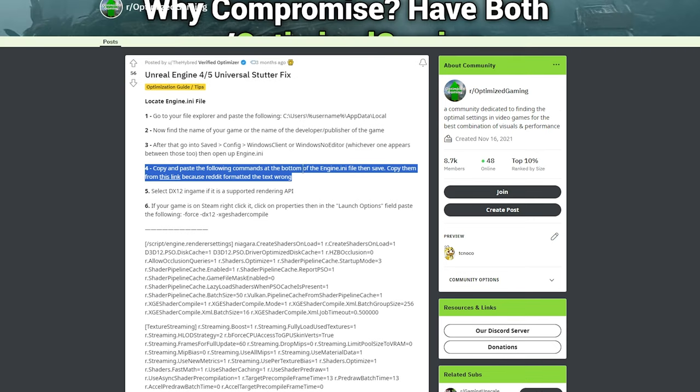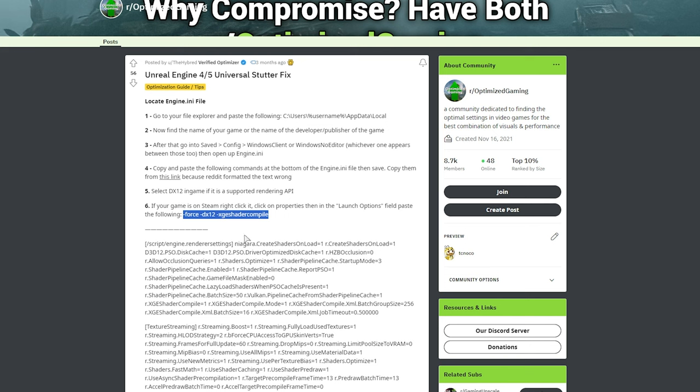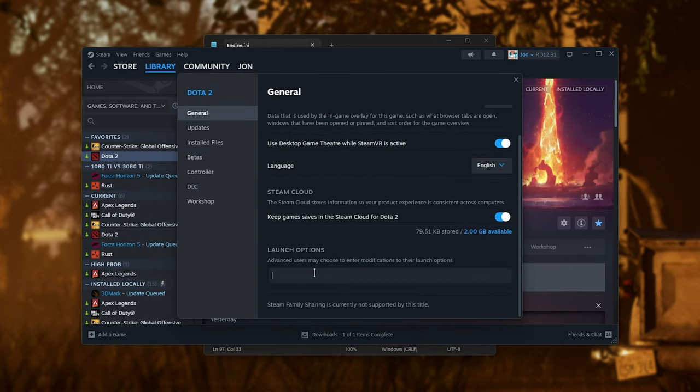As this is a general optimization for fixing stuttering in Unreal Engine 4 and 5, we'll also need to select DirectX 12 if possible. If you're on Steam, right-click the game, click Properties, and in the Launch Options field paste in Force DX12 XGE Shader Compile. I have this through the Xbox Game Pass so I can't use this, but if you have it on Steam, head across, right-click Properties, and under Launch Options paste in those commands and close it.